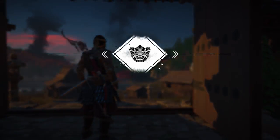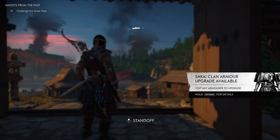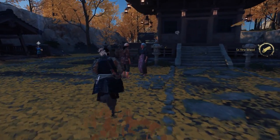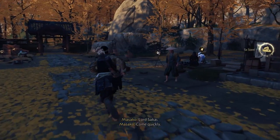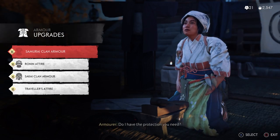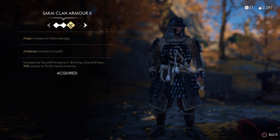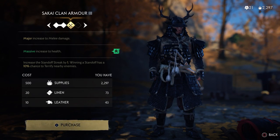Once you have equipped the armor, you should now have the Sakai Clan Armor and Sakai Mask to keep. Once you have completed the mission, you can go ahead and upgrade it straight away, and also change the color of the armor by visiting a merchant. To get the full and complete Sakai Clan Armor appearance, you want to upgrade the armor to Sakai Clan Armor level 4. At level 4 it gives you a major increase to melee damage, a massive increase to health, and it increases the standoff streak by 1, so winning a standoff has a 10% chance to terrify nearby enemies.